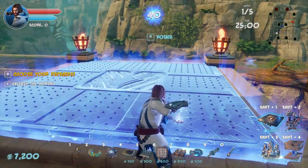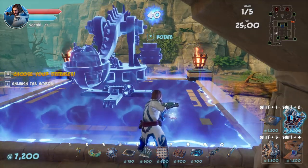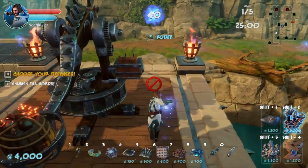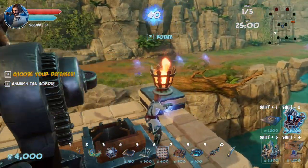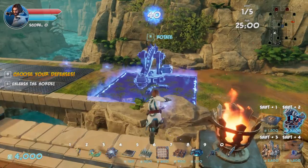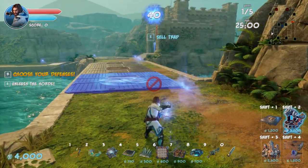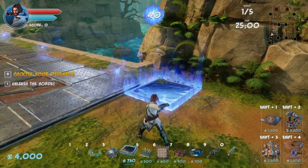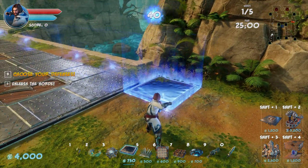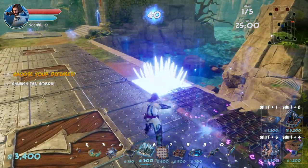I want my ballista because that thing is just too good. So that goes there. And then we have four thousand left — this should work, I'm kind of thinking something like that.